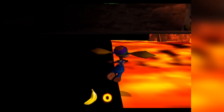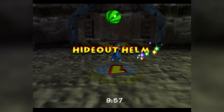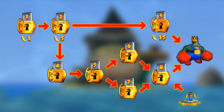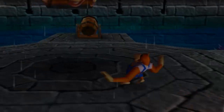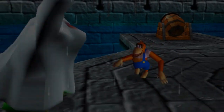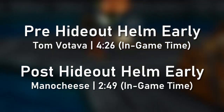With Hideout Helm Early now possible, you can skip the majority of the 100 golden bananas previously needed, bringing the total down to 15, as there was no known method to enter Frantic Factory early at the time. You still needed 6 of the 8 keys and Monkey Port, but this still saved a huge amount of time — eventually cutting off 1 hour and 37 minutes from the run.